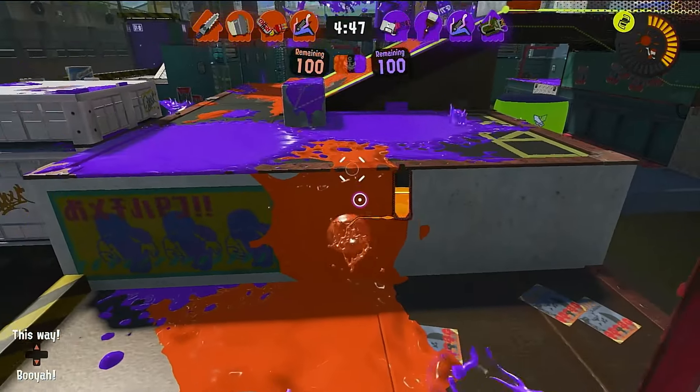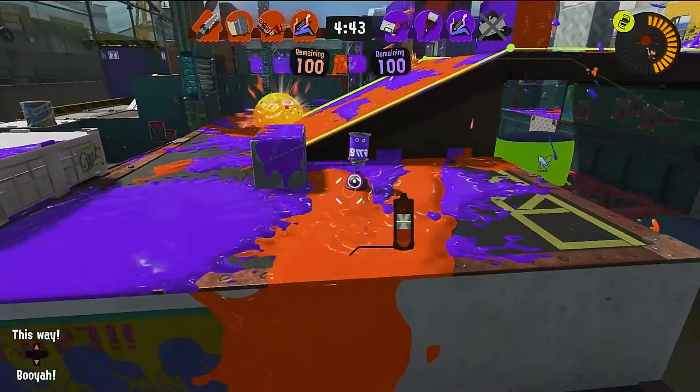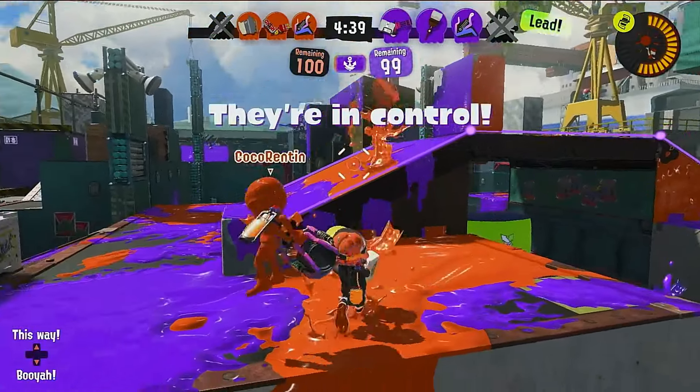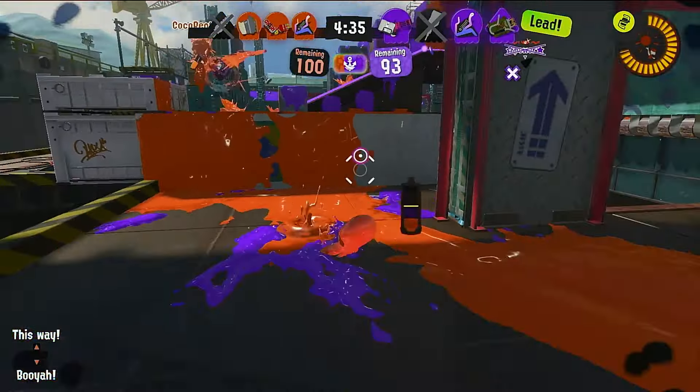The Sloshing Machine became meta during Splatoon 3 for two reasons: it was a good counter to Crab, and it had a useful special. Booyah Bomb was an actually useful special that could have a legitimate impact on the game, unlike Splashdown's pretty useless nature. The addition of a workable special to the Kensa kit made it even better and certainly a top tier. Even better, the curved shots were really good at taking down Crab Tank — the strongest special in the game.